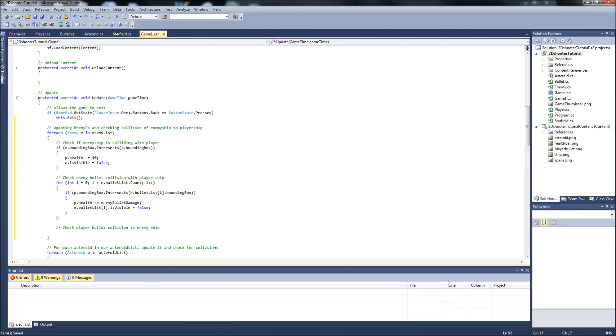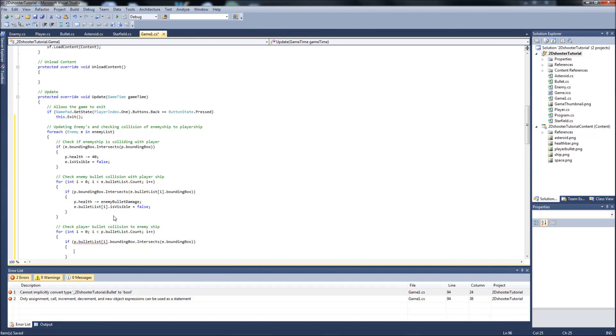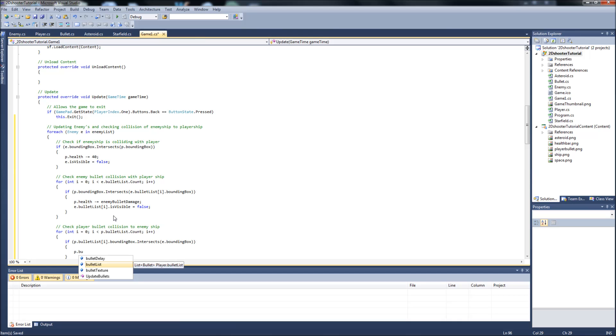We need to iterate through the player's bullet list using a basic for loop: `for (int i = 0; i < players.bulletList.Count; i++)`. Inside the loop, we check if `players.bulletList[i].boundingBox.Intersects(enemy.boundingBox)`. If so, we set `player.bulletList[i].isVisible = false` to destroy the player bullet when it hits the enemy ship.